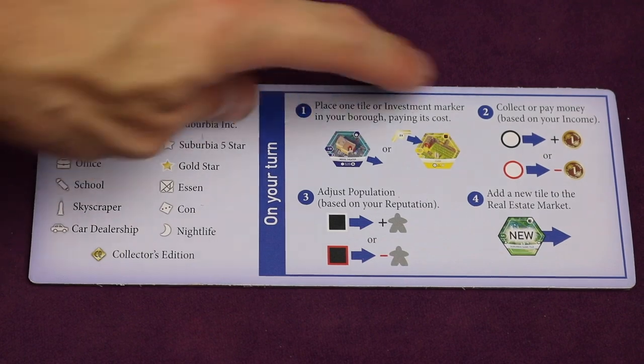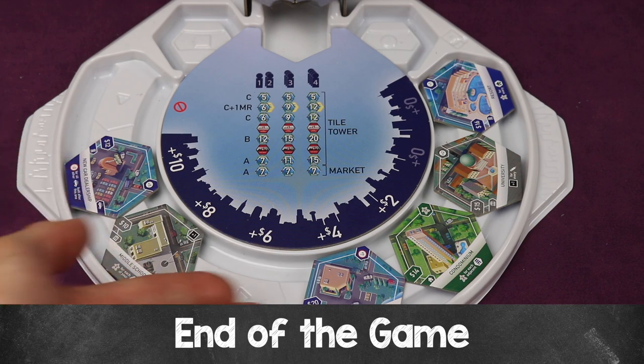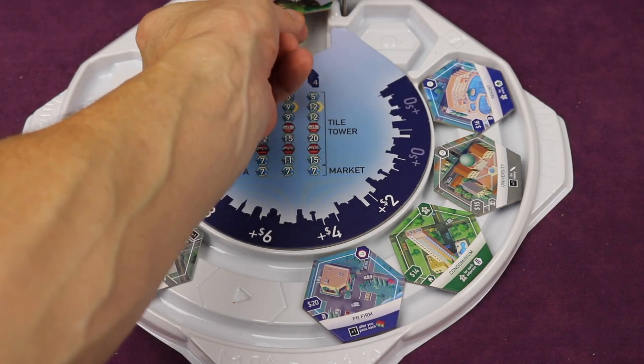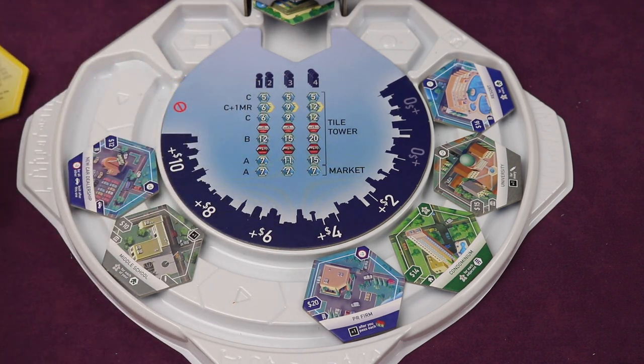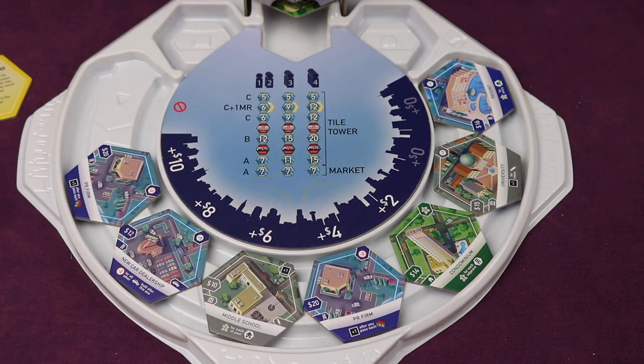Those four turn steps are on the back of the player aids. Turns continue as you go through the A tiles, then B's, then C's. Somewhere shuffled into the middle of the C tiles is a 'one more round' tile — when it comes out, everyone plays one more full round starting with the start player so all players get equal turns. That tile is discarded and a new tile replaces it, and play continues until another 'one more round' tile triggers a final full round for all players.